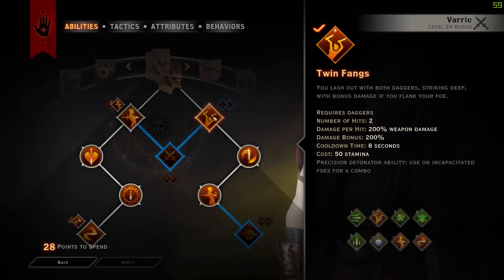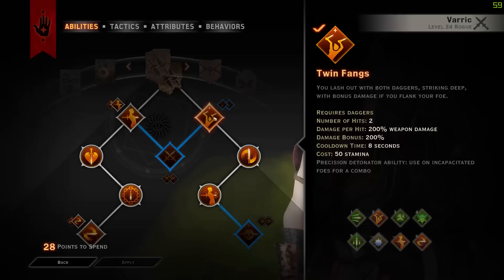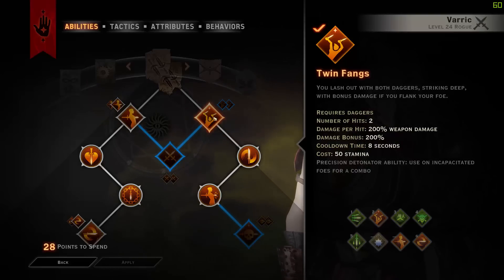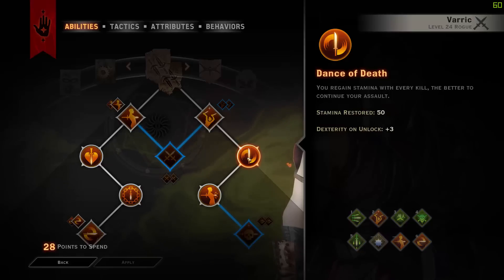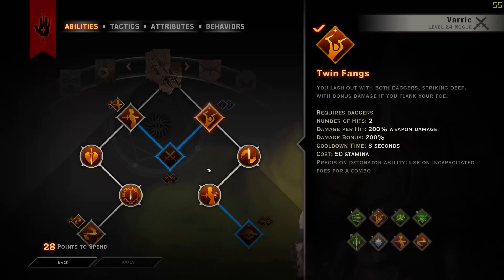Next, we are going into Twin Fangs, which is very good for the Precision Detonator with the Elemental Mines. Each hit does 200% weapon damage and you get two hits. If you are flanking them, you actually get an extra bonus of 200% on each hit, so it's a total of 800% weapon damage if you're behind them. Cooldown of 8 seconds and a cost of 50 stamina. We go down into Death Dance, which means for every kill you gain 50% stamina. And then we're taking Sneak Attack, which means when you're behind an enemy, you have 100% crit chance — so no matter what, you will get your resets.